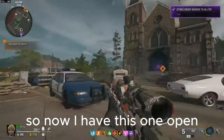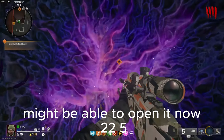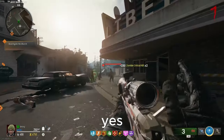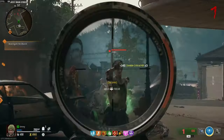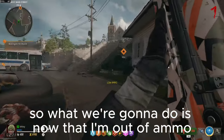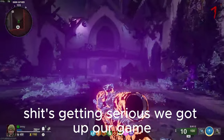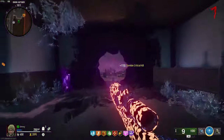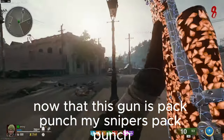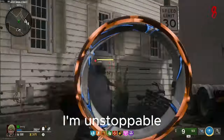Now I have this one open, all we gotta do — I think I don't remember how much this one is, we might be able to open it. 22.5. So now that I'm out of ammo basically and this gun is pack-a-punched, my sniper's pack-a-punched — I'm unstoppable.